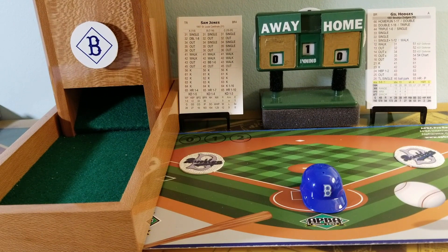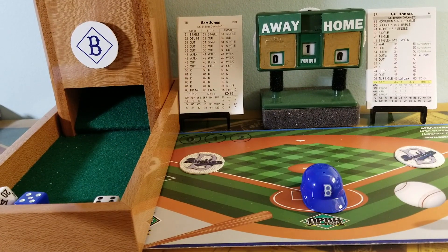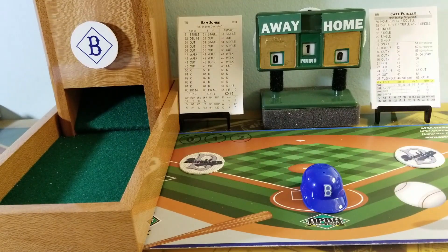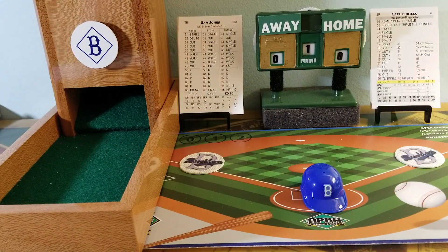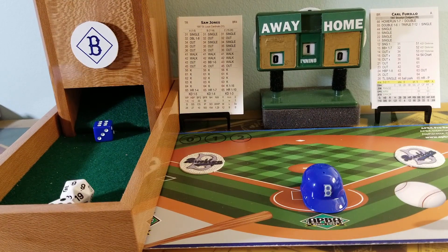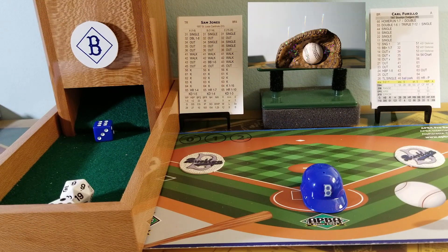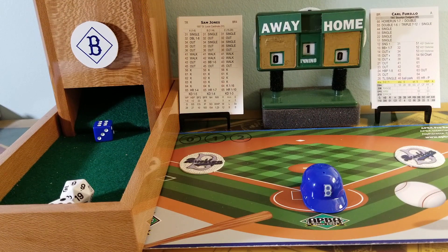Gil Hodges steps up to the plate — right on right. Here's a stretch and a pitch from Sam Jones to Gil Hodges. They're playing the infield back at normal depth. 56 is off the pitcher's card — that is going to be a swing and a miss, a big strikeout for Sam Jones. And Gil Hodges will return to the dugout disappointed, a strikeout victim. Two outs. And here is Carl Furillo, a .306 hitter in 1957. That's a 65 roll — goes to the home run card. One to ten on the pitcher will be a home run — it's a six. It's a drive, it might be, it could be — it is out of here! Over the head of Wally Moon and into the stands. A three-run home run for Carl Furillo. The Dodgers take a 3-0 lead in the first and say hello to the St. Louis Cardinals.